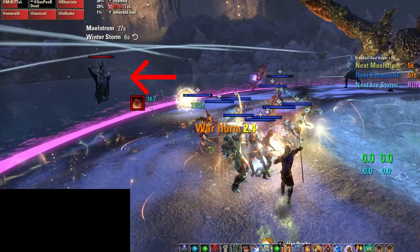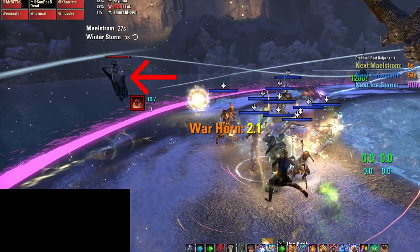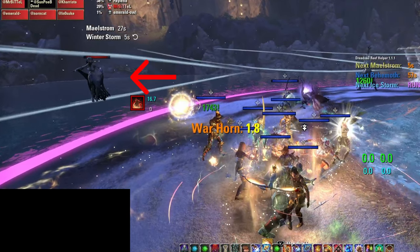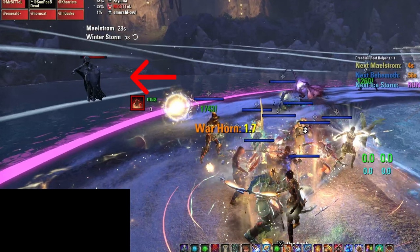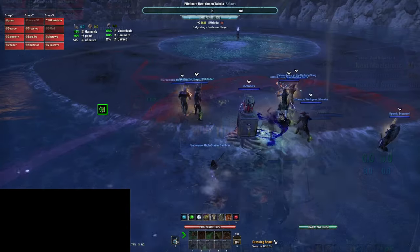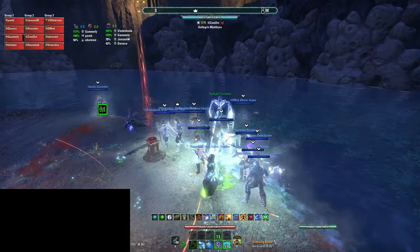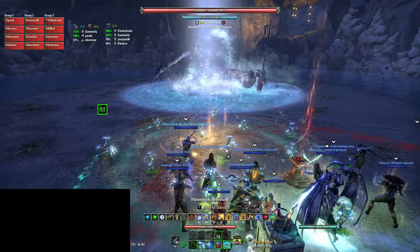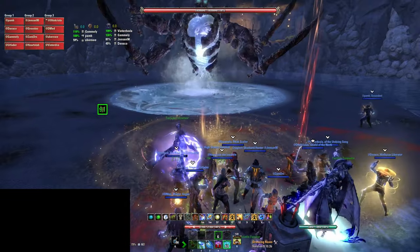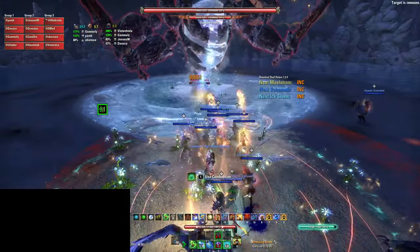At around 75%, the boss will start spawning Sirens. These are placed at the outside edge of the ring and are typically killed as the group runs around the circle during the Winter Storm. They have an ability called Lure of the Sea which will cause players to walk into the water in the middle and die if they can't break free. Your group doesn't need a lot of damage to kill this boss, but the Behemoth and Sirens serve as a DPS check of sorts. If you're not able to kill the Behemoths in 60 seconds and can't kill at least a few of the Sirens, you'll start getting more and more Behemoths and Sirens which will make the fight much more difficult.